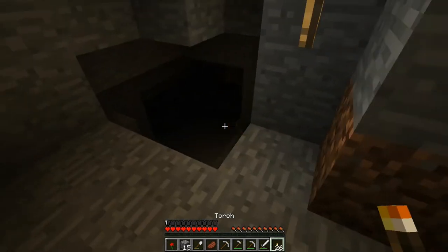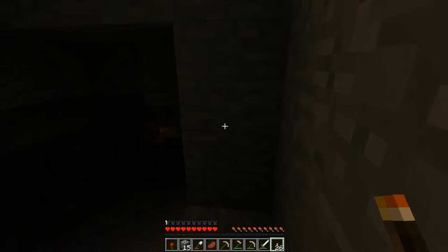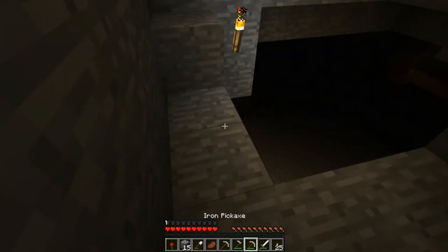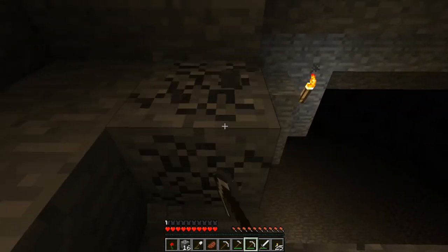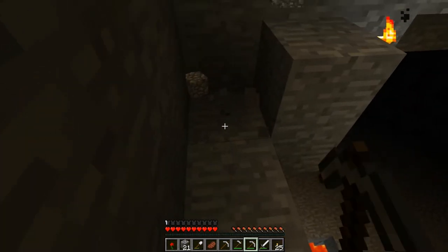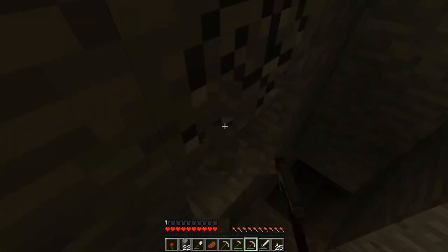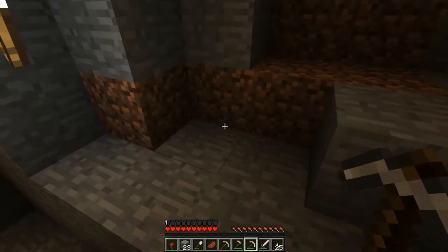Here we go, another cave — co-op cave. What is it, a zombie with gold armor again? Oh, don't fall down there, it's lava — that's like a sheer drop. Oh, I'm being shot at as well. I've broken through into somewhere.